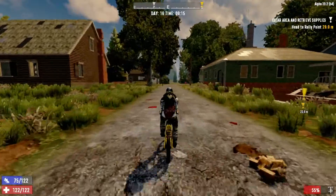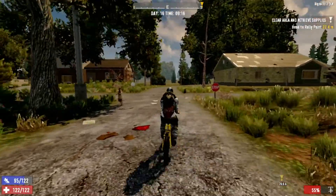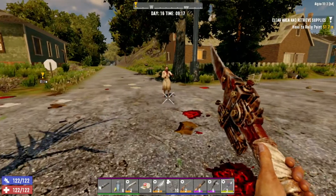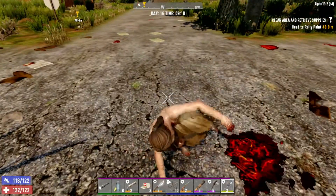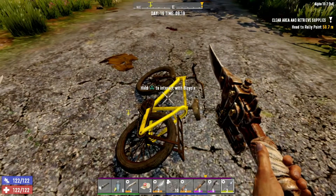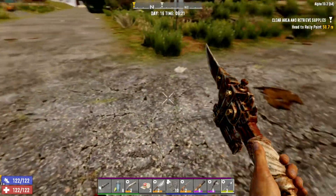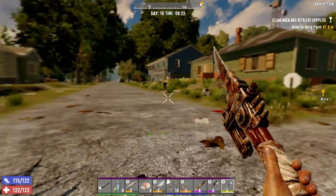Clear area and retrieve supplies. There's a lady zombie there. There's that noise I keep hearing - I don't know what it means. Wait for the zombie. This old pudding bowl haircut. Pretty good spear. Now what I can do here is actually pick up this bike, just in case I die. Because if I die I will respawn back at my house, but the bike will be left here. I've got the game set so that I don't actually drop anything when I die.